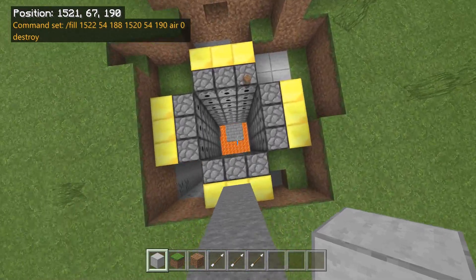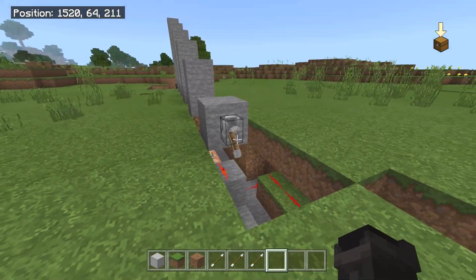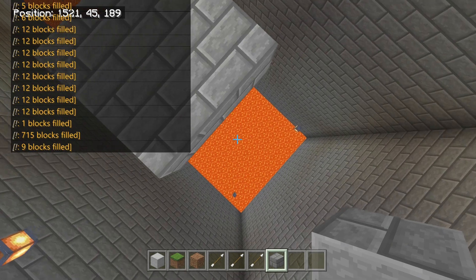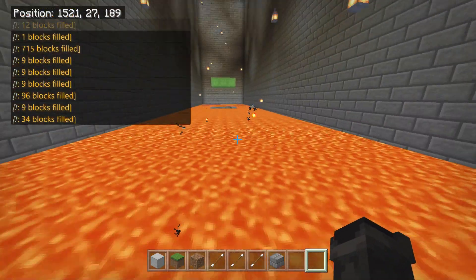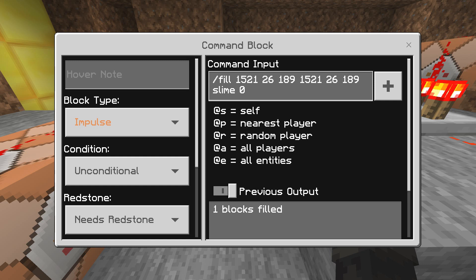After that is this jump that goes all the way down. There's a slime block here that gets replaced by lava later. Once all these spawn, this block breaks, I fall, and there's a slime block right there. The timing for this part is pretty strict. The coordinate for the slime block is 15 21 26 189. You repeat it because the command requires two sets of coordinates even for just one block, then slime zero for a regular slime block.